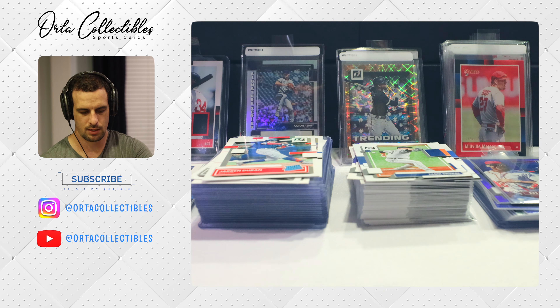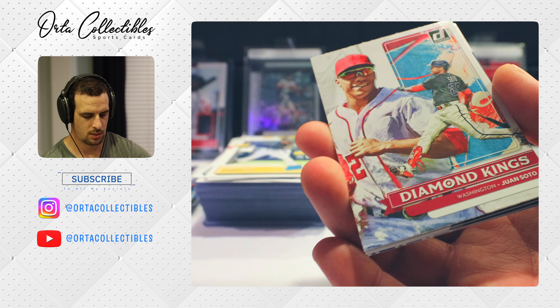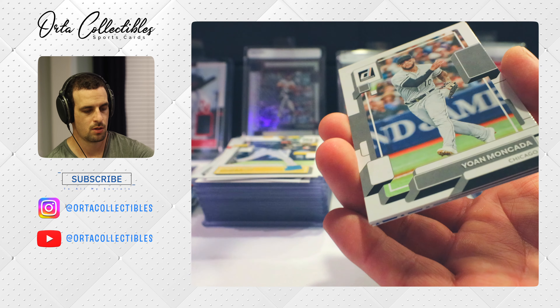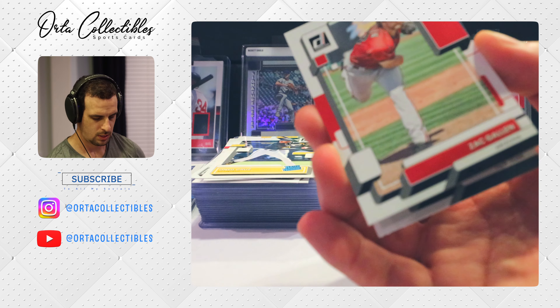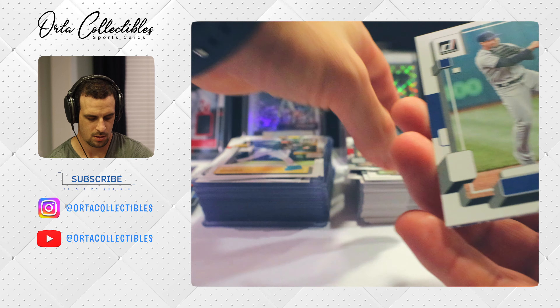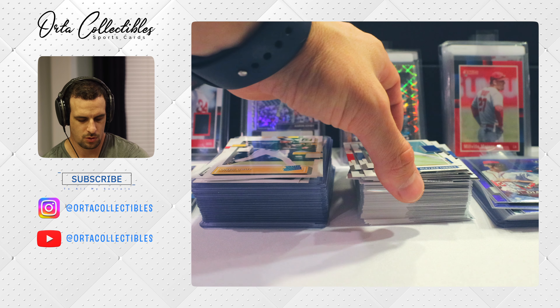Juan Soto — they don't even shift on him because he can hit the other way, which is rare. He's high energy and been really fun to have on the team. Another Mike Trout — the Millville Meteor. We got this exact same card in the first video but it was a numbered card. This one is just your standard base card, but it is a Trout so he will get a top loader.